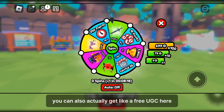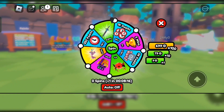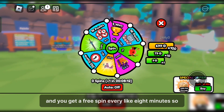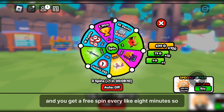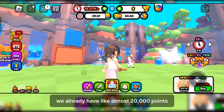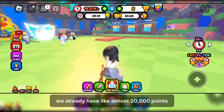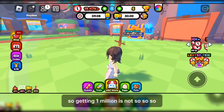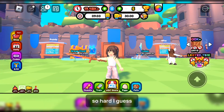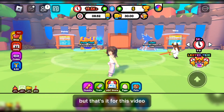You can actually get a free UGC from the wheel, and you get a free spin every 8 minutes. We already have almost 20,000 points, so getting 1 million is not so hard, I guess. But that's it for this video — I hope it was helpful!